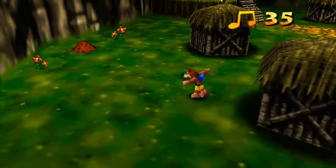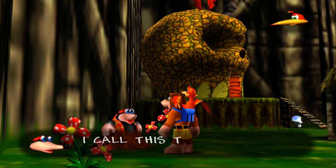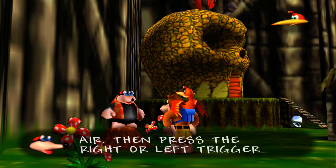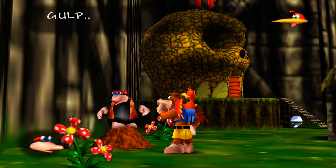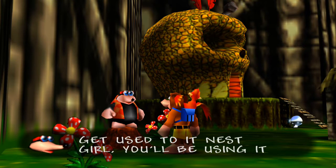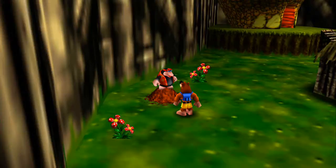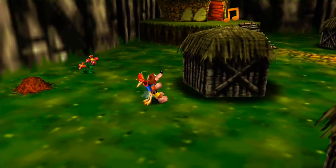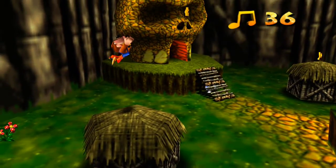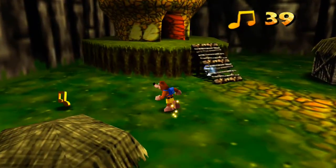I don't know this move yet. The other really super useful move in the game is the Beak Buster — sorry, not Beak Bash. Basically it's a slam, it's Banjo-Kazooie's version of Mario's ground pound. I think Banjo-Kazooie's moveset is very practical at least in the first game, and Banjo-Tooie is much more inventive with its moves.